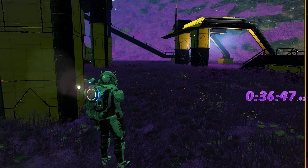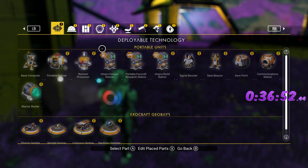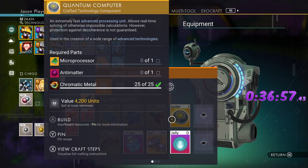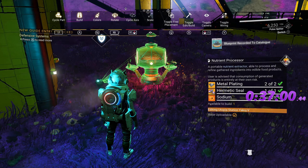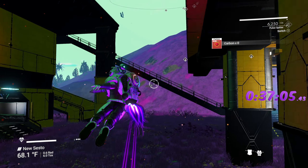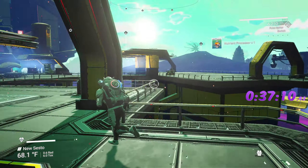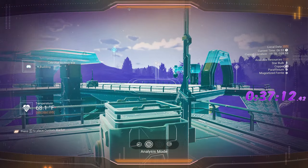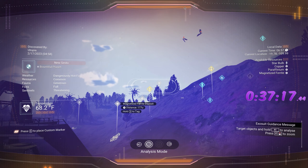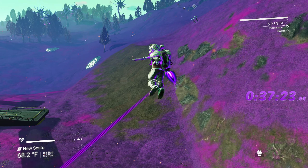Wait — we need to accept some rewards here first. Done and done. Now we can make a nutrient processor — we need a hermetic seal for that. Remember, you can't make this outside your base, so make it here. Once it's done you don't need to keep it — just destroy it or pick it up. You can place the nutrient processor anywhere; you don't need to be at a base for that.